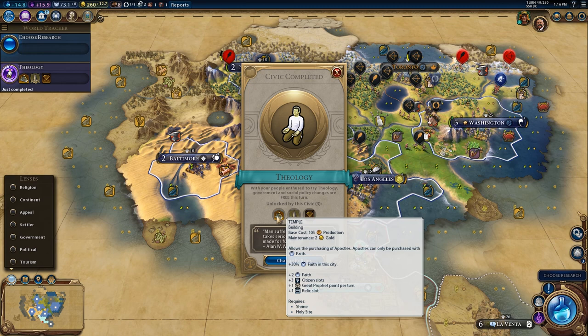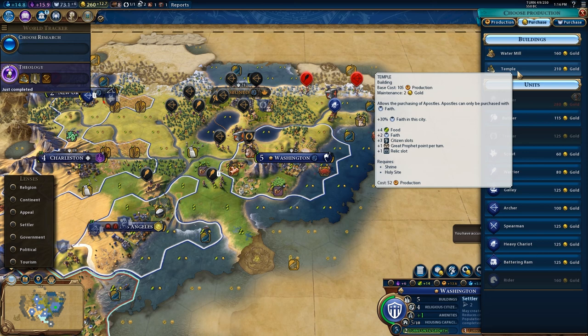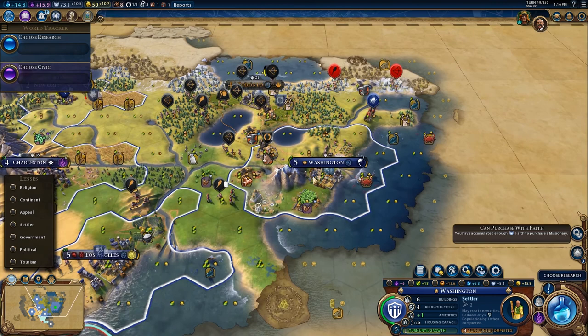We just picked up Temples, which means I could purchase a temple right here, and that would be really good for me because it gives extra faith. The city already has a pretty good faith yield, so I'm going to purchase the temple — boom — and that'll boost their faith income.